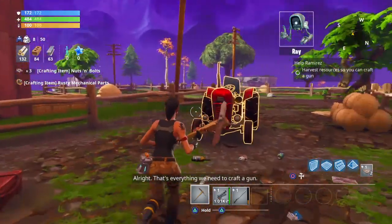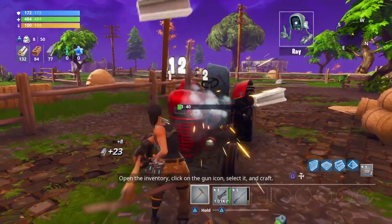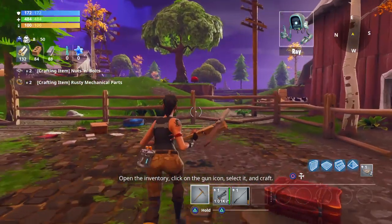All right, that's everything we need to craft a gun. Open the inventory, click on the gun icon, select it, and craft.